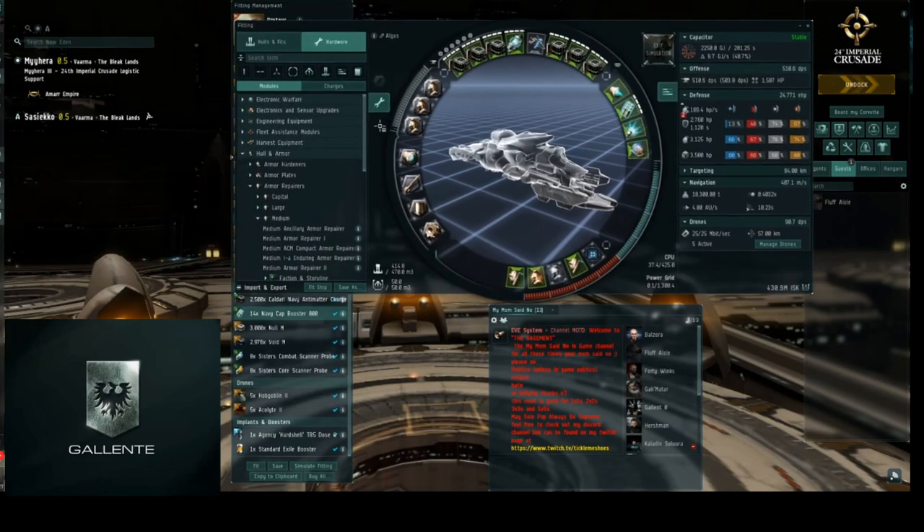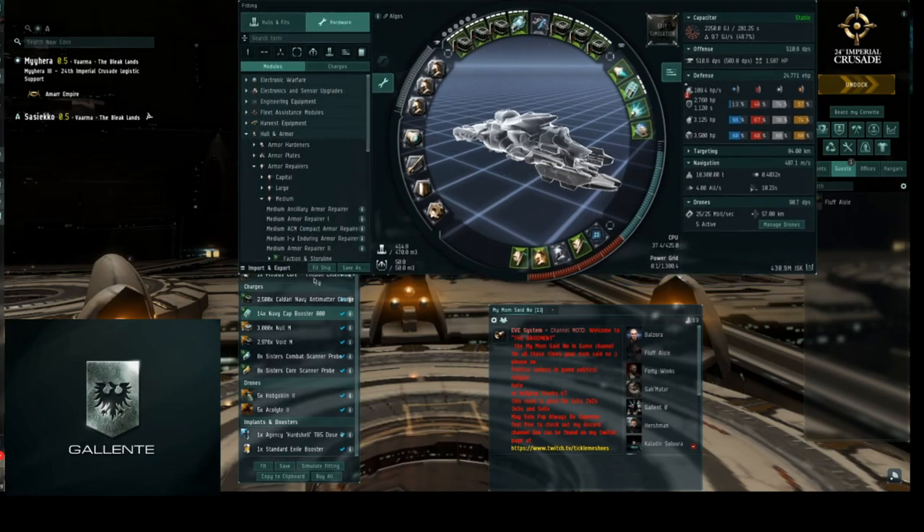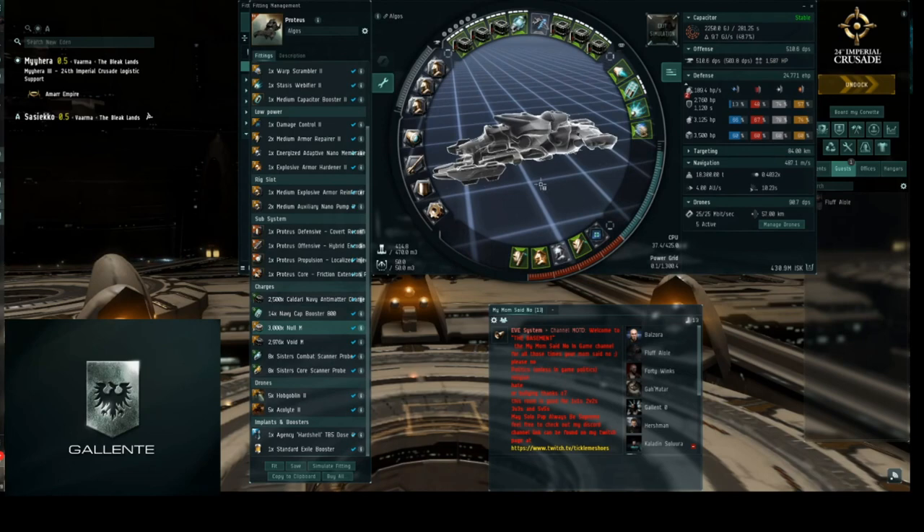In the Harbinger clip I warp in, uncloak, tackle him, kill him, go for the loot, then get blobbed for not paying attention. In the other part of the video, me and another player went for a Praxis that I think was cruiser missile fit — I had to warp out twice. The second time I played it safe, but I believe we could have killed him if I held the field, as my buddy was helping in a Vexor Navy Issue. He never came back so we completed the site. Then I finished another site.